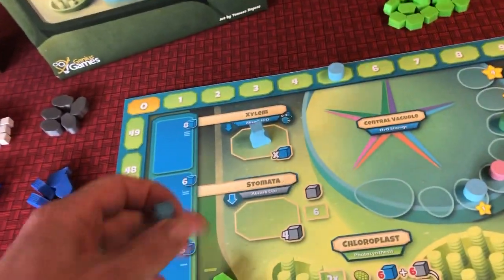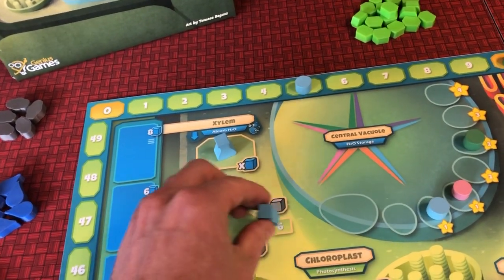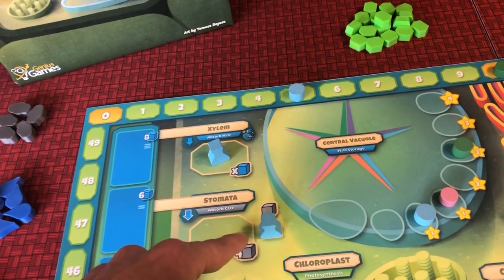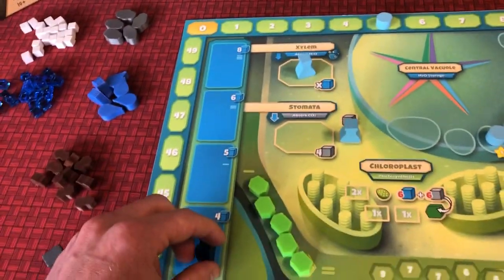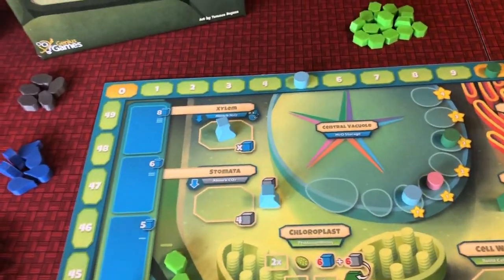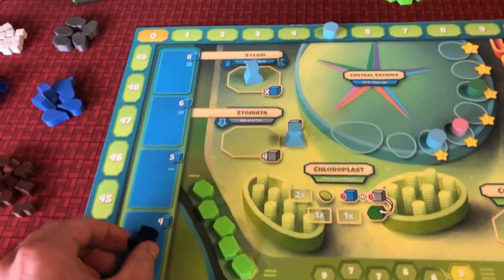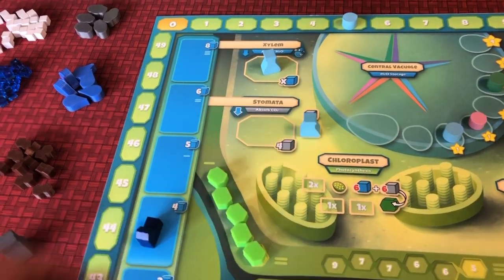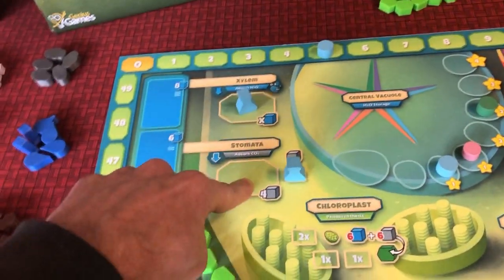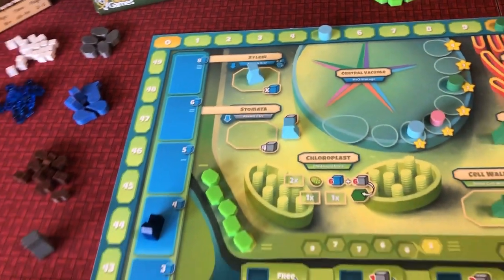Some of these other spots, like the stoma here — if you were to place in the rectangle spot, which is only for one player, you'd get six carbon dioxide. You'd also move the global water supply down, and that's because in the stomata, as they open up in the leaves, they are releasing some water out. So the water supply actually diminishes when you take CO2. You could go here again and take more, but you only get four the second time around, and multiple players can place in there.